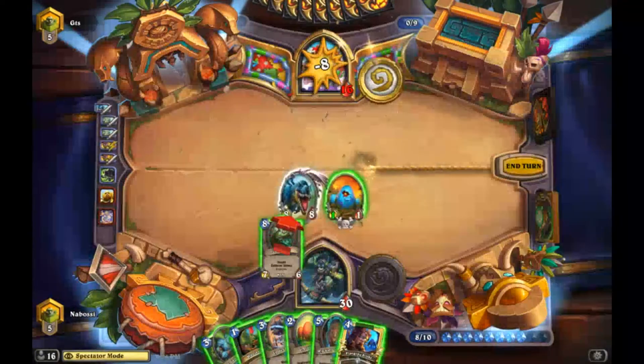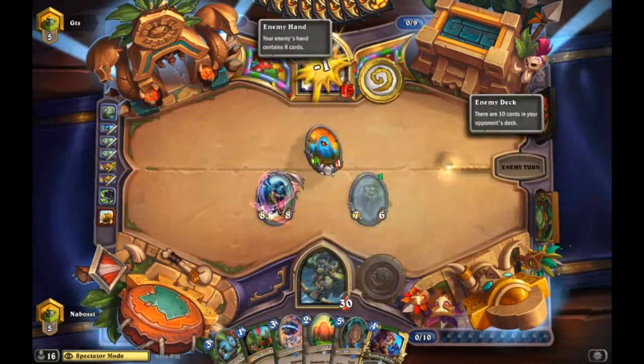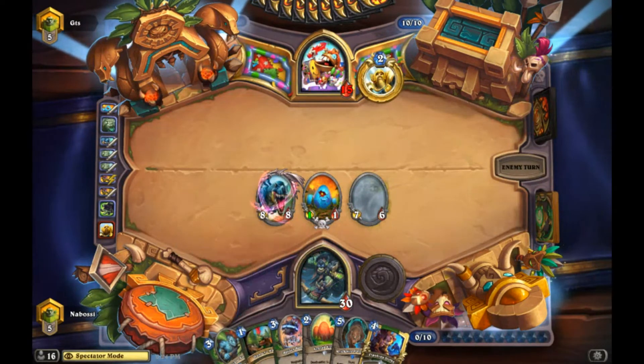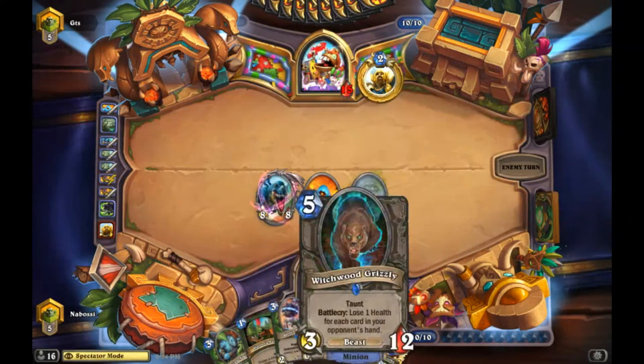That goes face. Wind Fury boy - I think we trade in now, and then we can either silence Crush or save silences. I like putting this out - this requires that he has his Equality and Consecrate, a second Shrink Ray, or something because we're threatening lethal. He's used a lot of control so far clearing our board on really bad things.